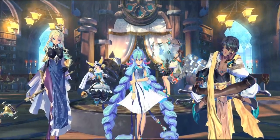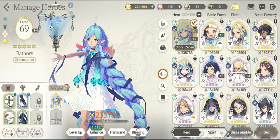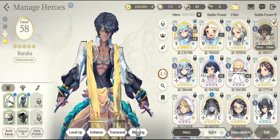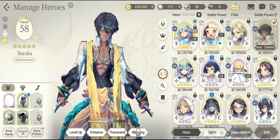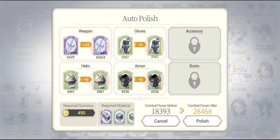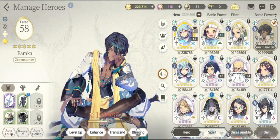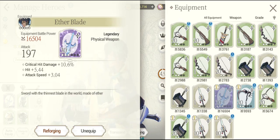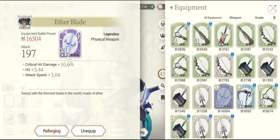I will go back into the airship — why not equip it right away? I will give it to my FC battery. Let's try auto equip. Oh, I cannot. So Baraka can equip that one — so obviously, why not Baraka? There we go. Now Baraka has really good high CP thanks to this legendary weapon, which says critical hit damage will be boosted by 10.6%. Not really that bad — hit is 5.44% and attack speed is 3.04. I am really happy with this one. A really good upgrade to my Baraka.